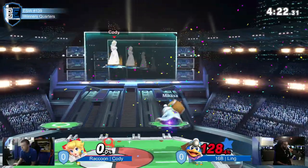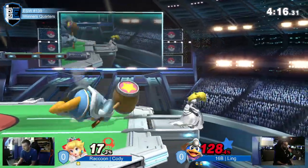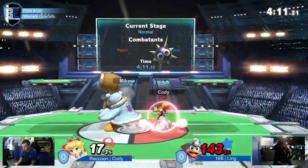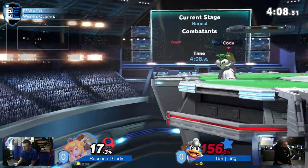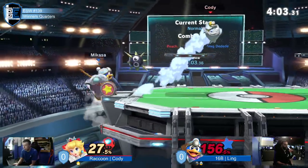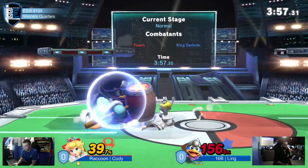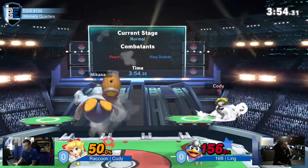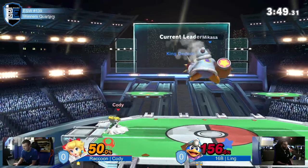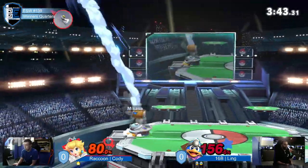Jump back forward — it will do it, though. 128 on Ling. Cody's on last stock. Good tech roll out on the F-tilt — you could have gone out of that. Oh, I thought the Gordo was going to hit, I was about to lose it. Gordo lands — immediately another Gordo. Ling's suddenly marching back in percent, but we'll see how much it means because at 156 you die immediately. Although you're already at 60% extra credit.